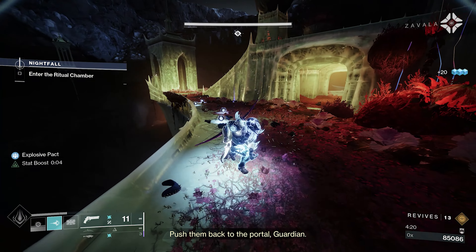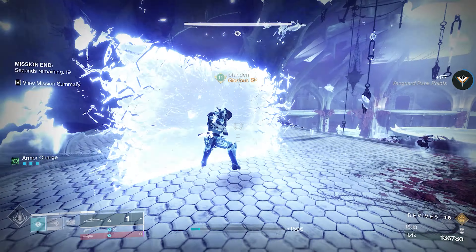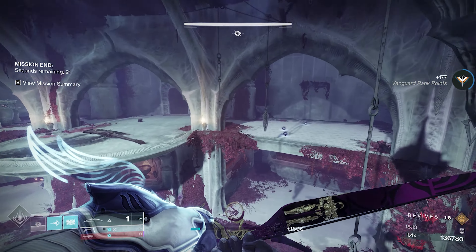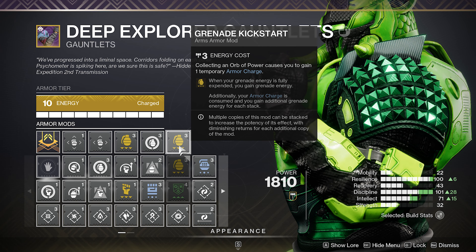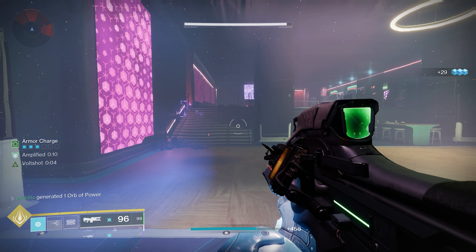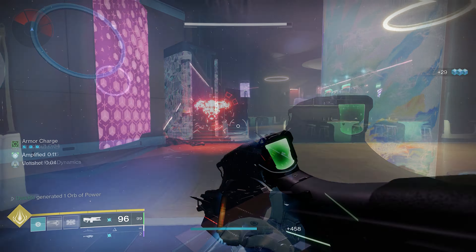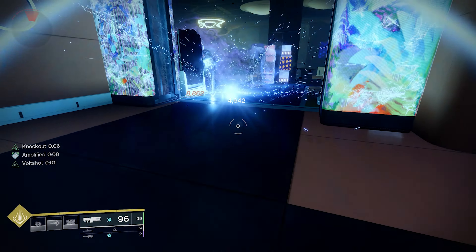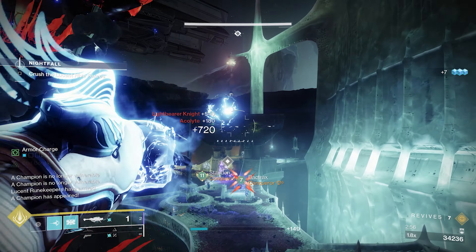If you think about it, if you run a Heart of Inmost Light build, that's exactly what we do — we put our class ability down to get a boost to our grenade. I don't use my Heart of Inmost Light build for melees, I just use it for grenades. Grenade Kickstart is another one to run on your arms, because whenever you use your grenade ability you consume your armor charges, and because of Powerful Attraction you get loads and loads of armor charges. So just by throwing your grenade, Grenade Kickstart gives you a big chunk of your grenade energy back — I run two of them, which is a really nice added bonus.